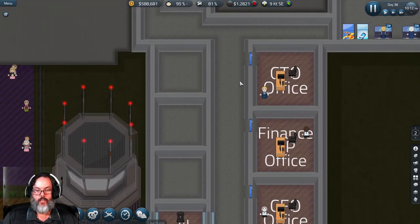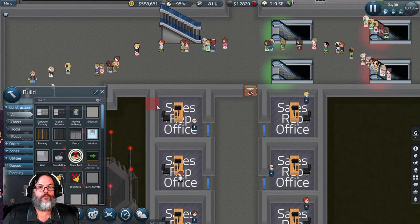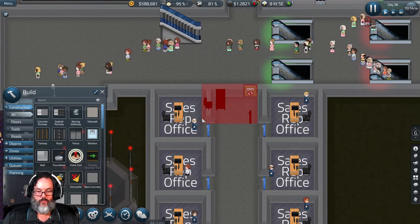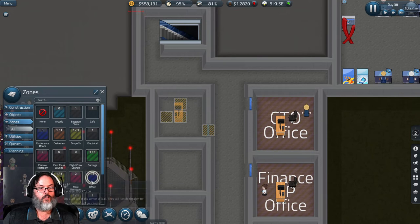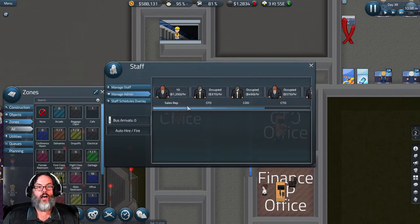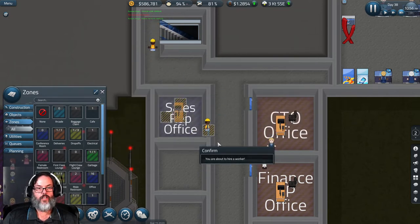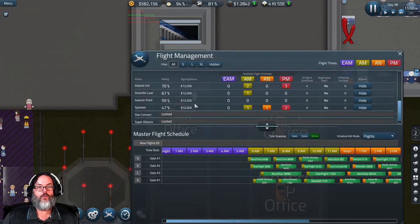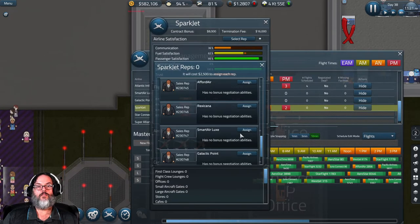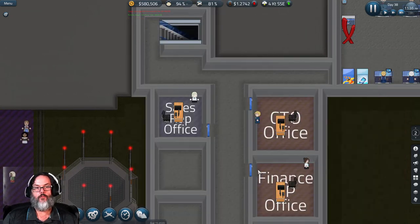I do need one more office, so let's clone that one, plop it in, make it an office, then hire one more sales rep. When he shows up, we'll go to Sparkjet and assign the last rep. There we go — all airlines assigned.